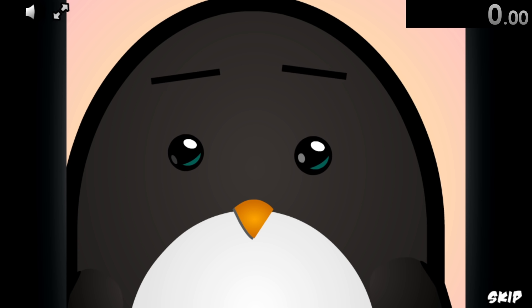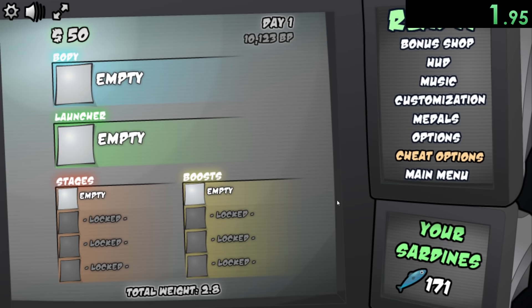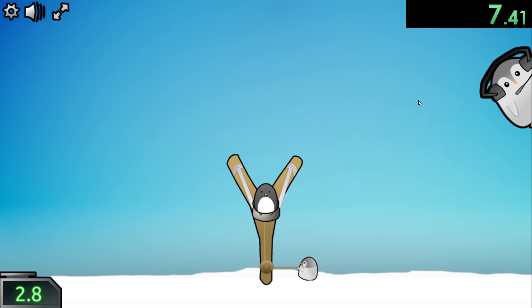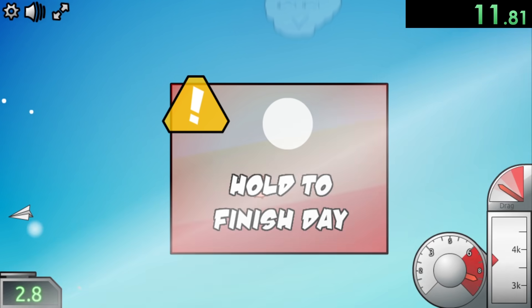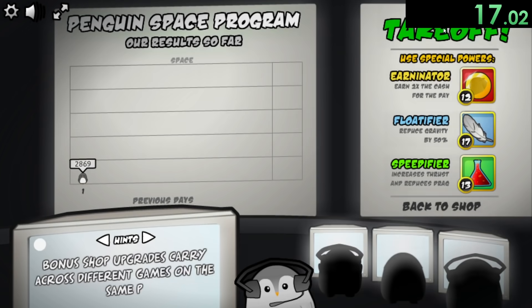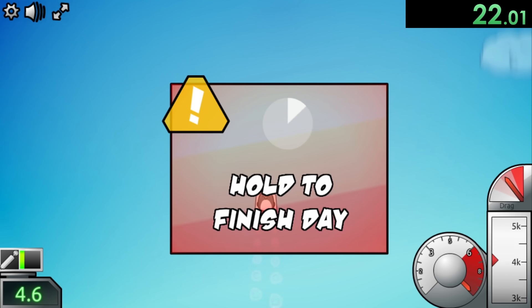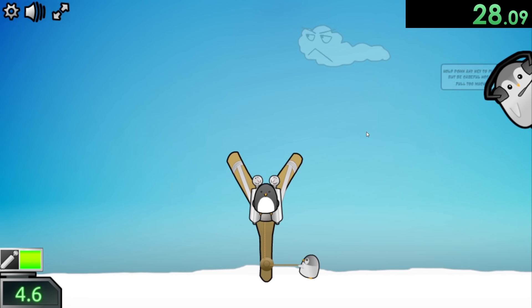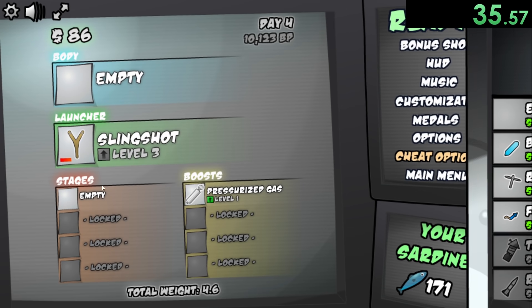Yeah, this is a beautiful revelation. Now we can start our speedrun. As soon as we click on a million we get a little cutscene which we can skip, and the first thing we want to get is the slingshot. We have a little penguin pulling our slingshot and then we make it into the air. The next thing we're going to upgrade is getting some pressurized gas, so it's just like any other Learn to Fly game — you slowly get better and go farther. After that one, we can upgrade our slingshot twice to make us go even farther.